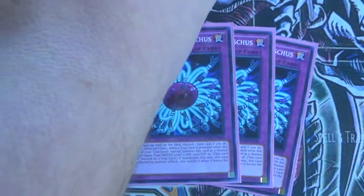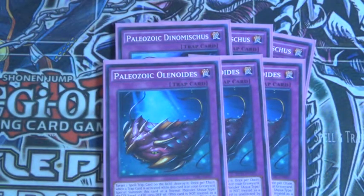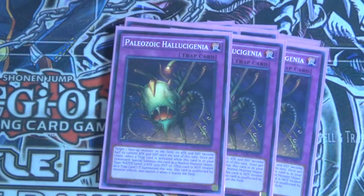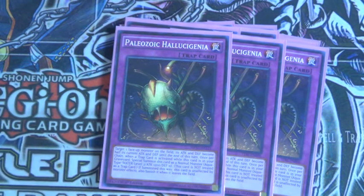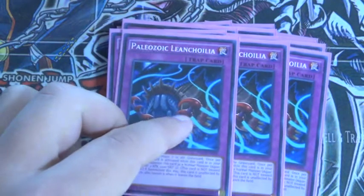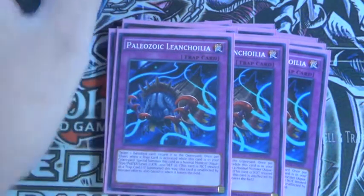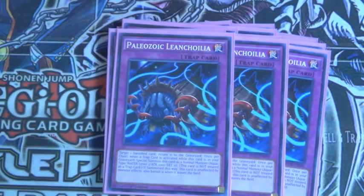You target one face-up card and then banish it. And then Paleozoic Olenoides — target one spell or trap and then destroy it. And then Paleozoic Canadia — target one face-up monster and half its attack until end of turn. And then Paleozoic Marrella — the cool thing is that you can target your Skull Shrine, banish White Prince, return this to your grave, and then get this to go off.